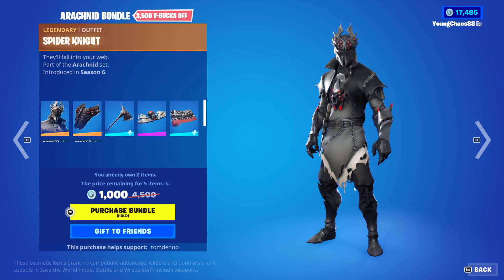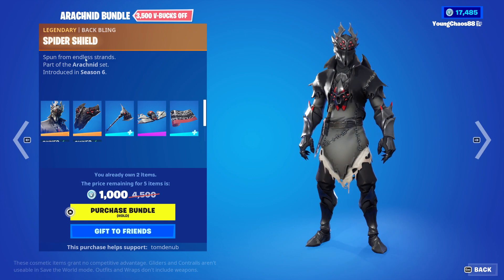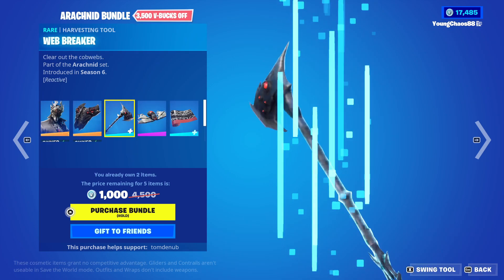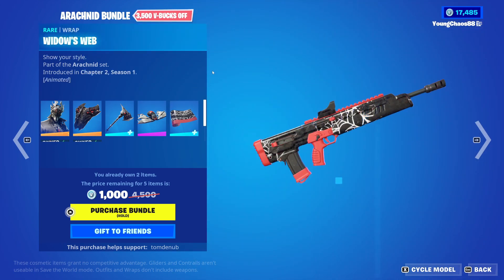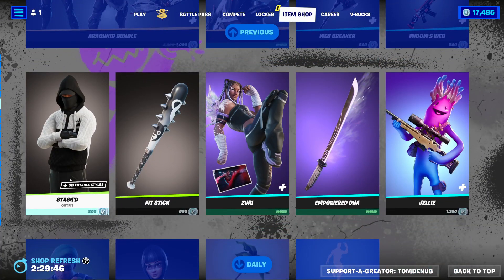The Arachnid Bundle — a pretty cool bundle right here because both of these skins are 2,000 V-Bucks, so you get quite a bit off. We have Spire Knight with a Baffling Spireshield, it's a Legendary Skin, 2,000 V-Bucks, looks awesome. We have Arachnid with a Baffling Longbow, it's another Legendary Skin, 2,000 V-Bucks, this one also looks pretty cool. Web Breaker, a Harvesting Tool, 800 V-Bucks. Hatchling, a Glider, 1,200 V-Bucks. Widow's Web, a Harvesting Tool, 500 V-Bucks. You can buy everything else separate.